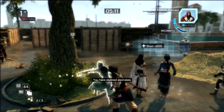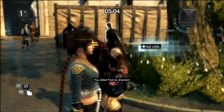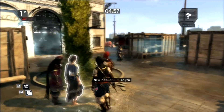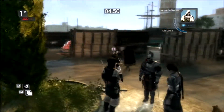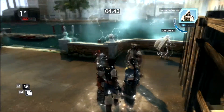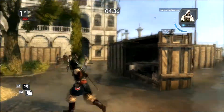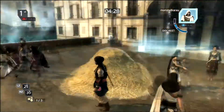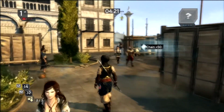Let's stun her really quickly. Is this a hidden kill? Please tell me this is a hidden — I get a streak, very nice! All that and still no hidden — I need to stay longer in the blend group, I totally forgot. A new person is using Eagle Vision, there's no need for it this late in the match. My pursuer is over here — yes, smoke bomb and stun her! The cooldown for the smoke bomb is extremely short, only like 45 seconds, which is kind of ridiculous but good for me.